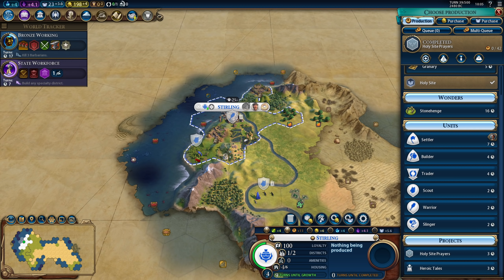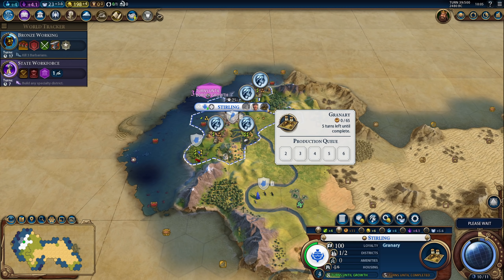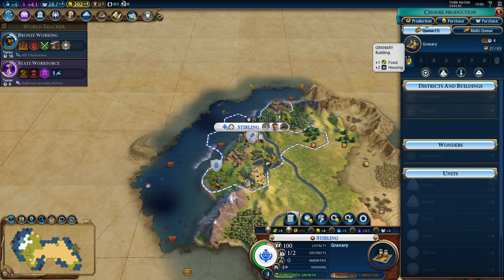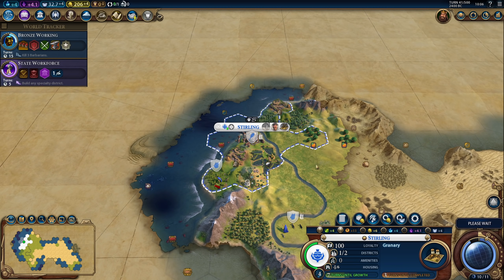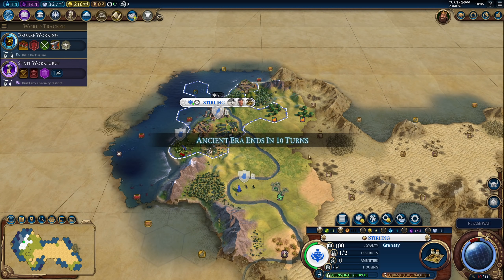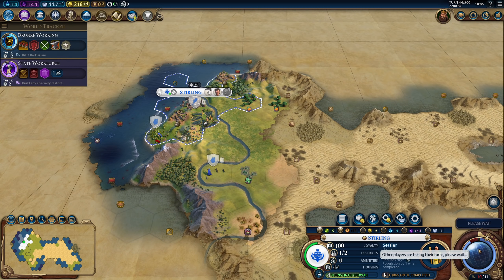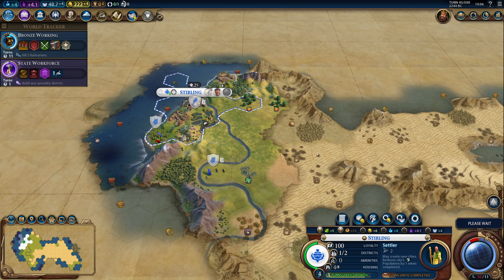We got Holy Site Prayers. Let's check the status — only one other civ is working on it at the moment. I will not be building Stonehenge, that takes too much time, and there's no guarantee I would actually get it. We want to do one turn of something else — so we could do one turn of Granary and then switch to Settler. Actually, let's finish that Granary — it's good to have a Granary anyway. I could get a Dark Age to try getting a Heroic Age, but we got eight more turns, so I'll probably get one more era score whether I want to or not.